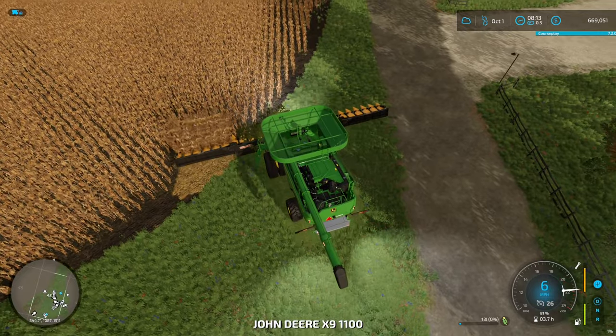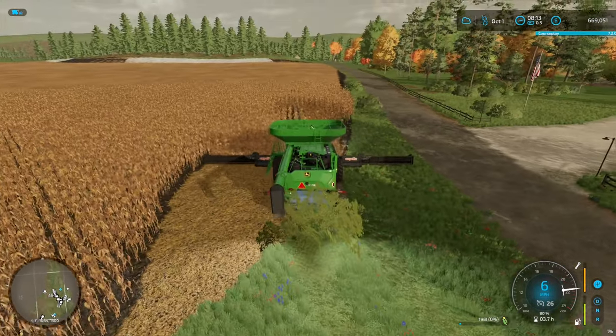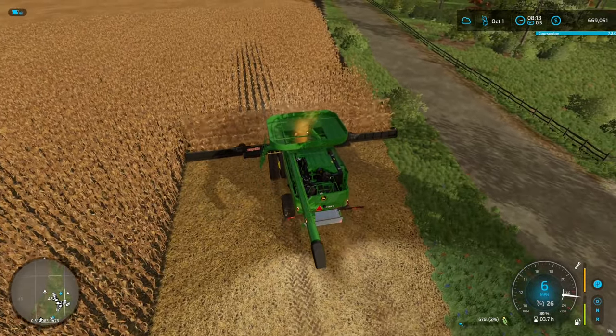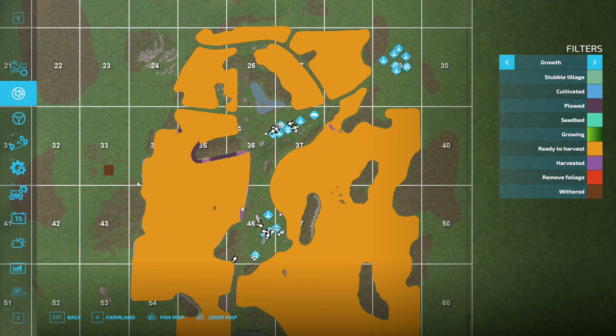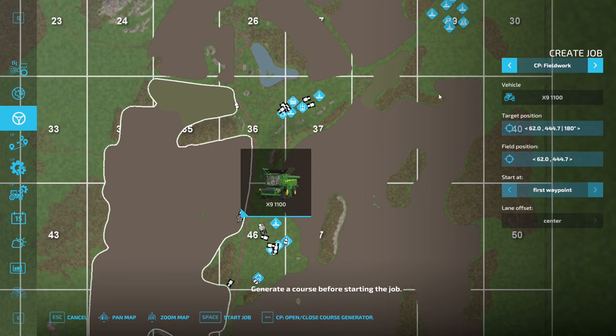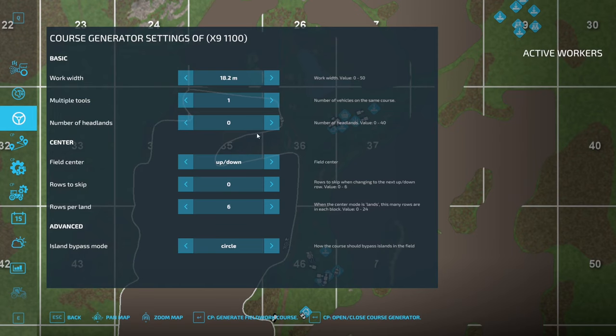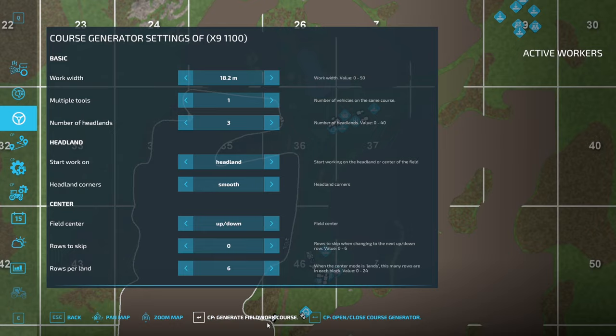All right, here we go — let's see, this is nuts. There are rows but they're just not the way I planted because I went along the side here. So if I create a job — since I'm on the field already, it already knows the field. I don't know what it's going to do up here because it doesn't need to harvest that. Course generator — rows per headland, let's say three headlands. I'm going to set the width at 18 meters to account for some of the corners the AI misses. It should be pretty good — I've got to generate it again so it might crash my computer.